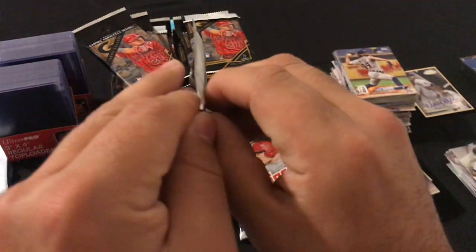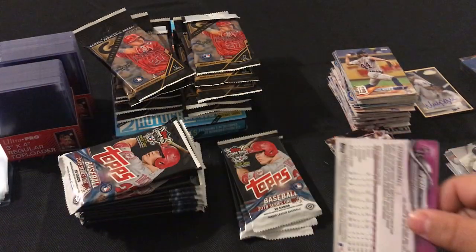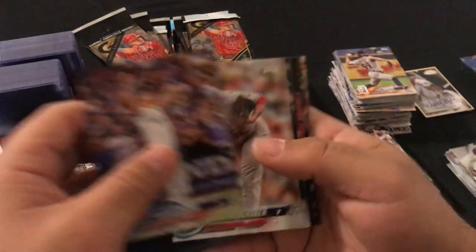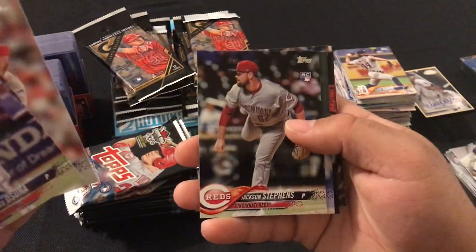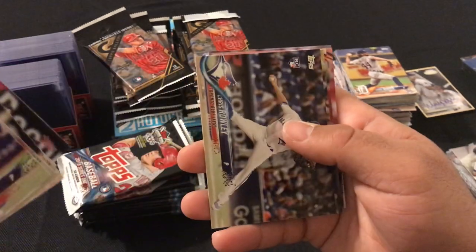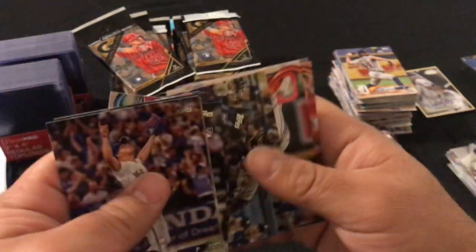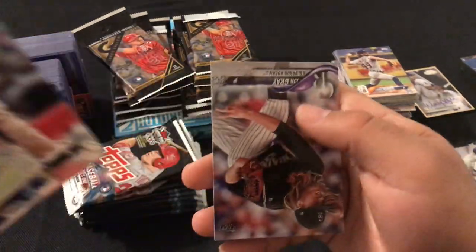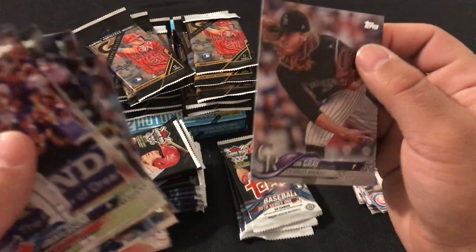Next pack: Roberto Osuna, Matt Shoemaker, Jackson Stephens rookie card, Chris Archer, Chris Rowley rookie card, George Springer, Andrew Miller, Matt Moore, and John Gray.